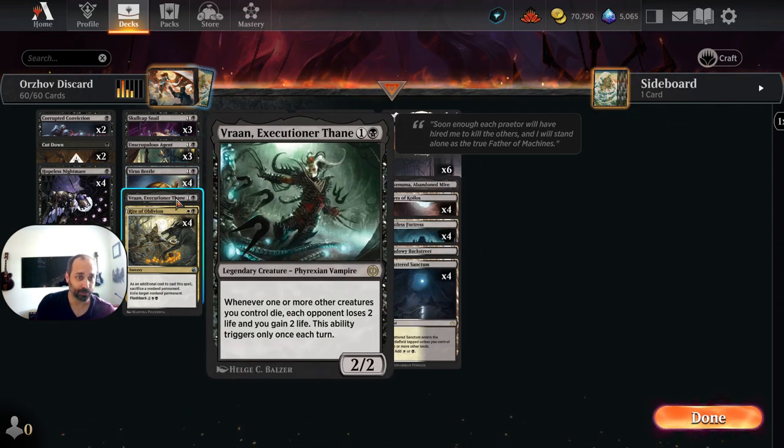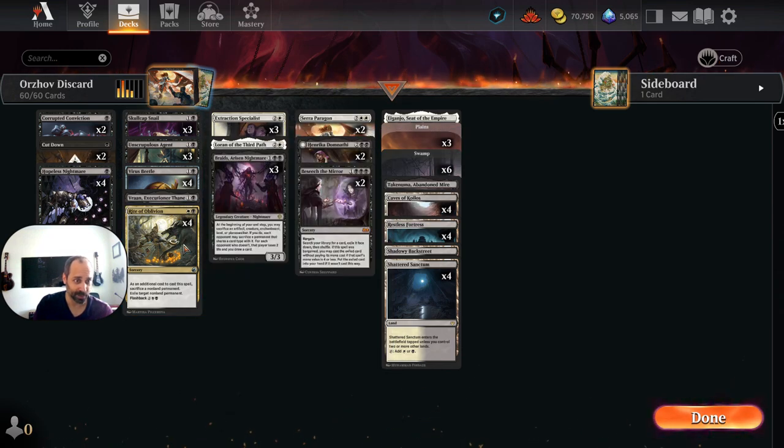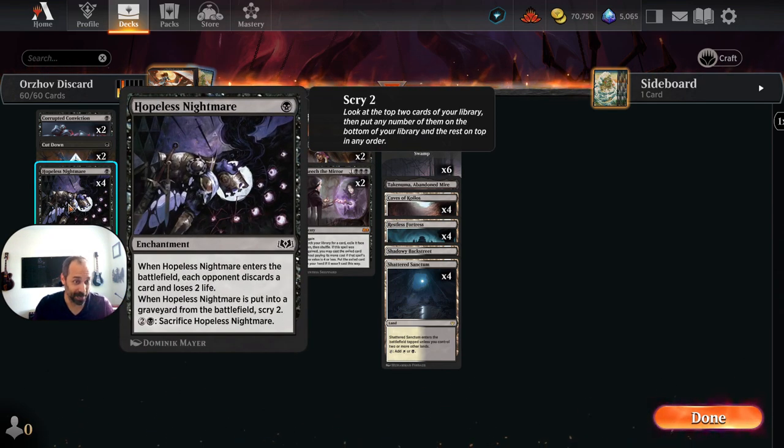We've also got a single copy of Ran, Executioner Thane. For obvious reasons here, we want to be sacrificing dudes and gaining a little bit of value off of that. We've got full four copies of Rite of Oblivion — this is perhaps excessive, but it's a catch-all removal spell and allows us to sacrifice Hopeless Nightmare.